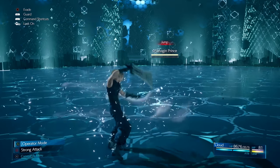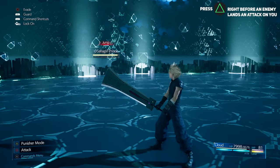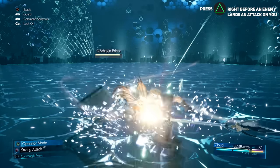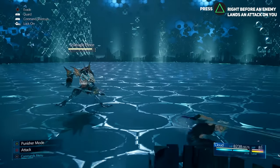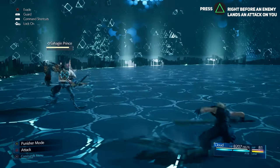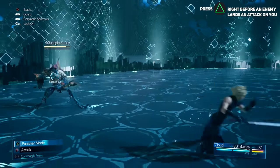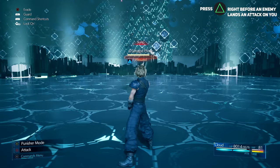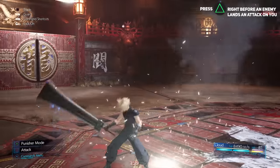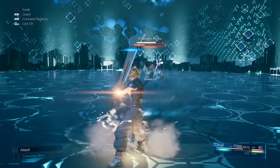There's also an advanced version — more risky but more rewarding. There's a very short one-to-two second time window when switching to Punisher mode, and if an enemy lands an attack on Cloud during that window, he will immediately counter and deal damage back. It also prevents most stuns and pushbacks and minimizes damage, but it does not work against ranged attacks or spells.